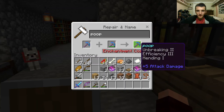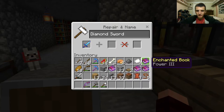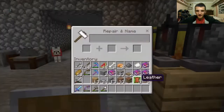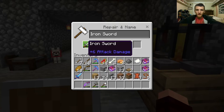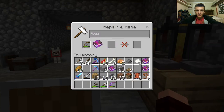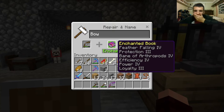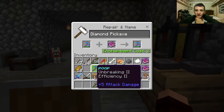When I forge these together it costs nine, so that's a lot. I wanted to put it on a bow — not even piercing on it. So I have to choose between what I want to use this on. Let's just make it efficiency four.